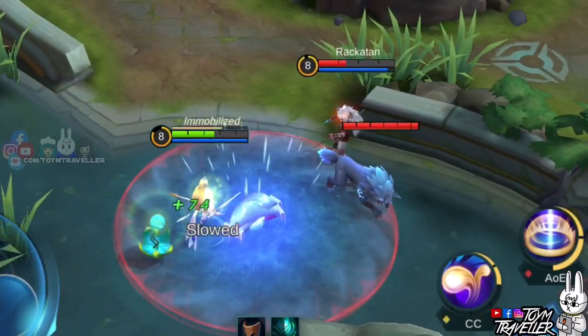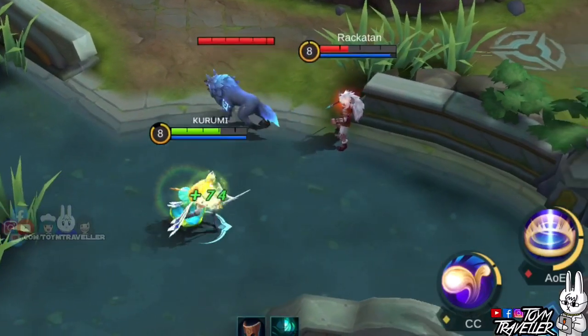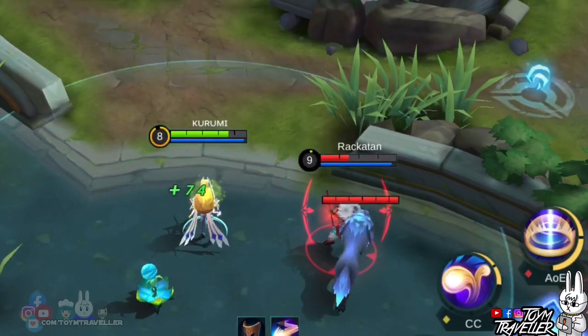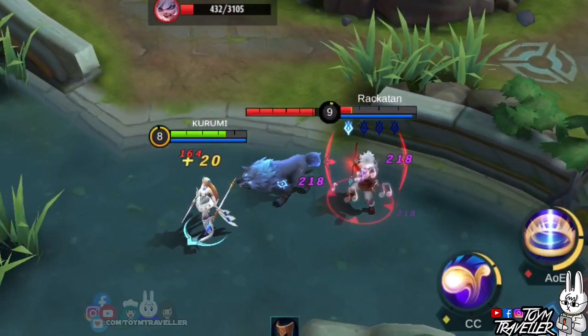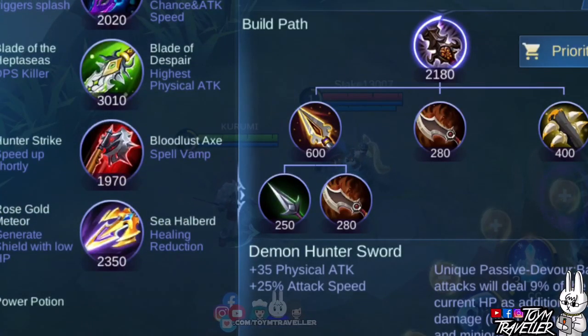Here we go again with our experiments. We will test some scenarios against Popol and Koopa which could either benefit them or destroy them. Before we head over to hero experiments, let's test items on Popol and Koopa first — specifically what item effects will be inherited by Koopa or not.